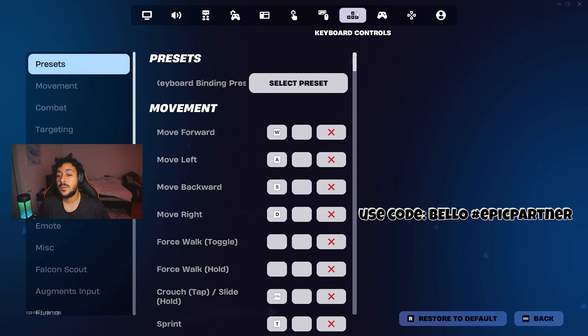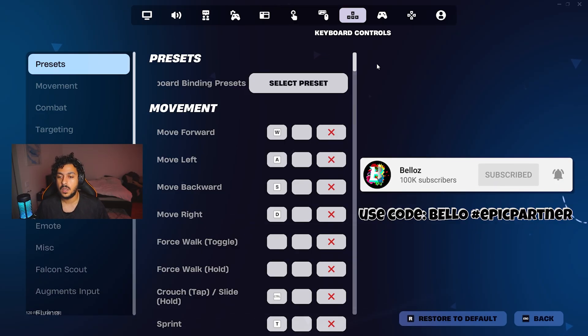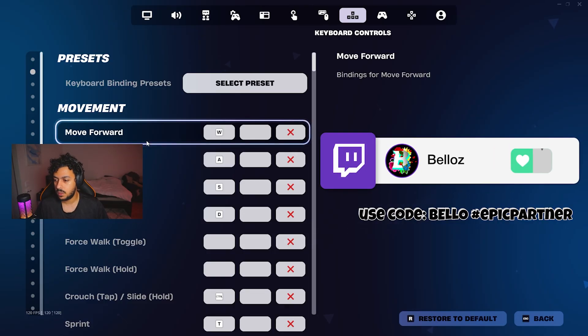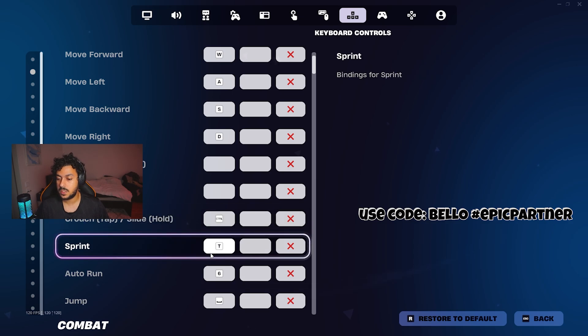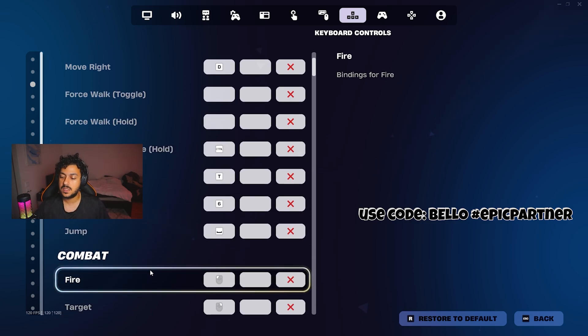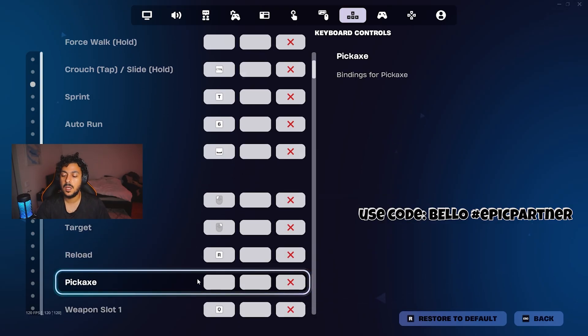Now for the best keyboard and mouse keybinds. If you're new, don't forget to leave a like, comment, subscribe, and use code Bello in the Item Shop. Movement is default W-A-S-D. Crouch is left control. Sprint is T. Auto run is 6. Jump is space. Fire is left mouse. Target is right mouse. Reload is R. Pickaxe I don't have set — I'll let you know why later, I have two tricks for you guys.